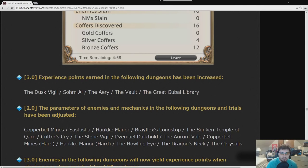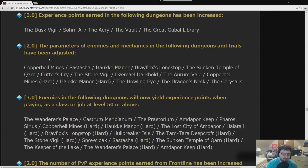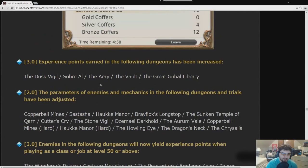Experience points earned in Dusk Vigil, Sohm Al, The Aery, The Vault, The Great Gubal Library, and The Fractal Continuum — levels 51 to 60 — should be a little bit faster now. Yoshi-P said that if you do each of your roulettes and do each one of these dungeons once a day, it'll take roughly 10 days to hit level 60 from 50. This should make leveling 50 to 60 a lot faster.